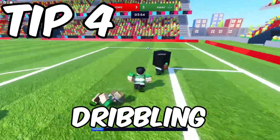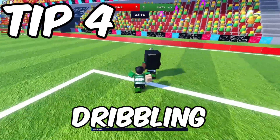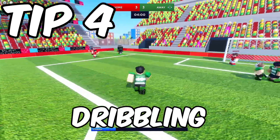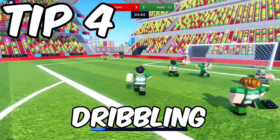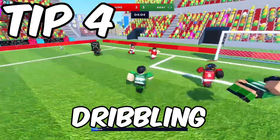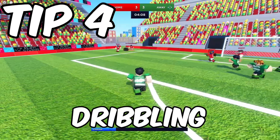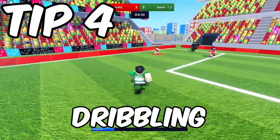Fourth is dribbling. Don't waste your skill move when you don't need to use it, as it could come costly when you're attacking against your opponents. Also, you can kick the ball away not too far from your feet so you can have no skill move delay.